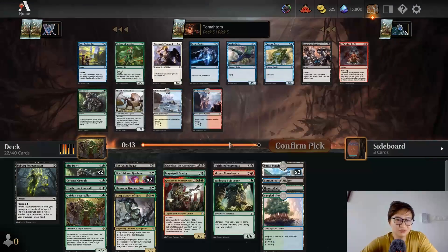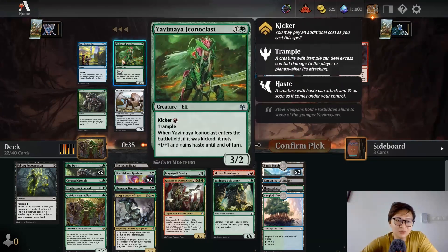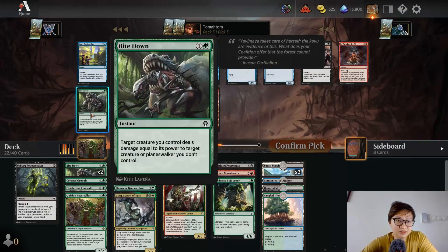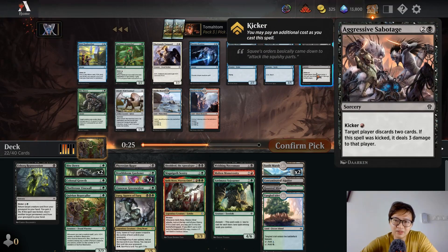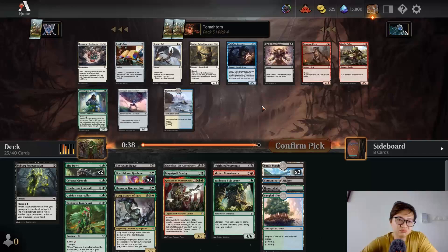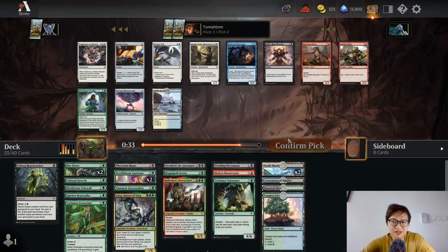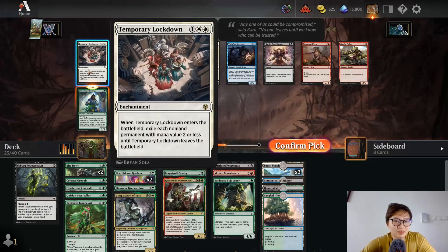Two off-color domain cards. Two mana 3/2 is already very good. Oh, this is another Bite Down — deal damage. I like that card less. I'll pick the two-mana 3/2. Sometimes it can be a two mana 3/4 or 4/5. I'm picking Vineshaper Prodigy — I like this card.